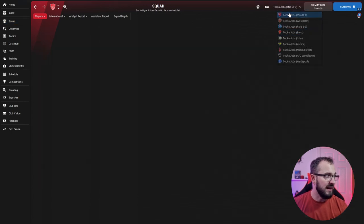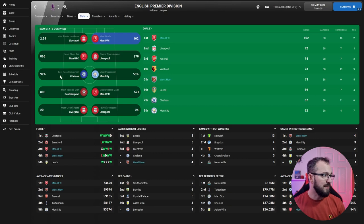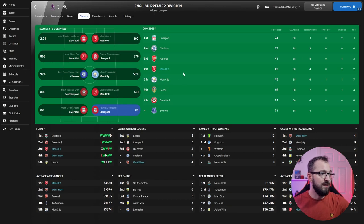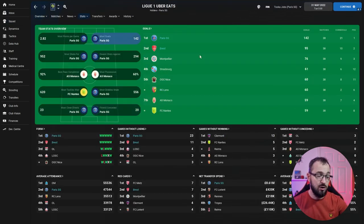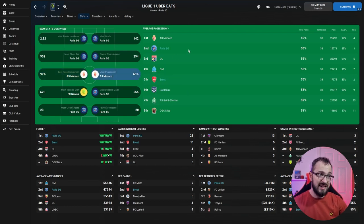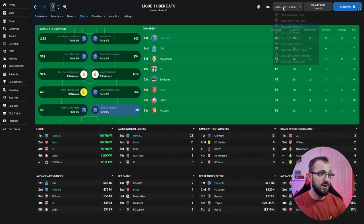Back to the Premier League team overview stats: in goals, Man Utd came first, West Ham fifth. Best pass completion — Man Utd snuck into eighth. Most possession — Man Utd fifth, West Ham seventh. It's nice to see attacking tactics still featuring in possession and pass completion stats since attacking play usually sacrifices those. Man Utd conceded 42 in the league, placing fourth. In France, PSG scored 142 league goals, Brest second. PSG conceded only 20 league goals; Brest sixth with 52.